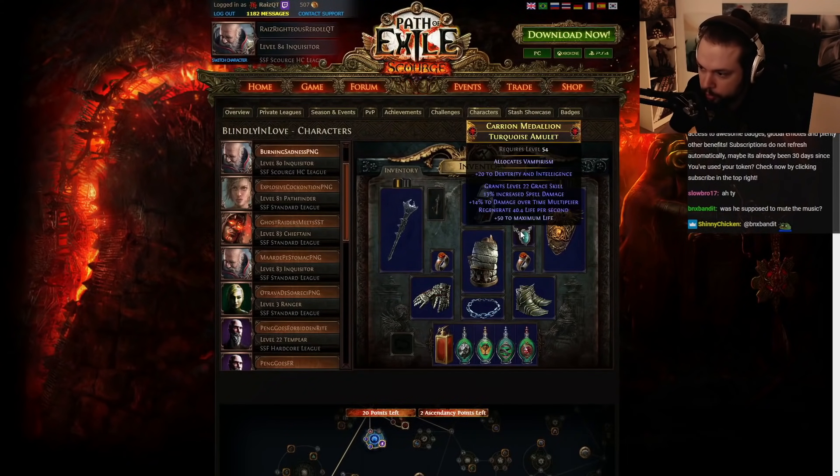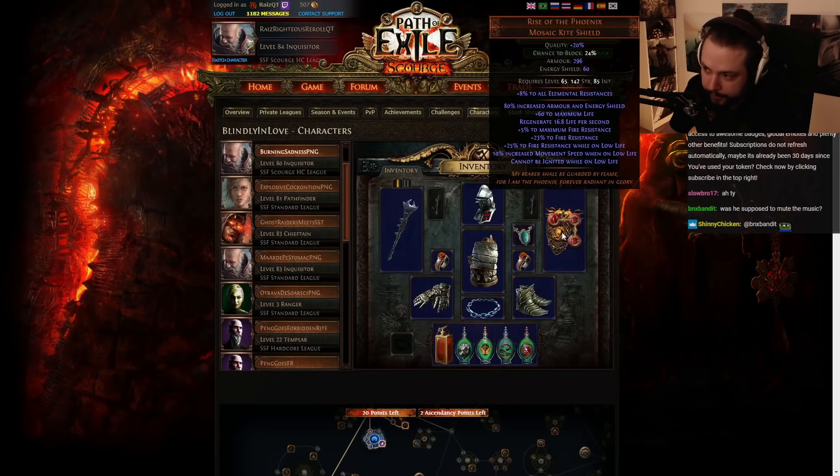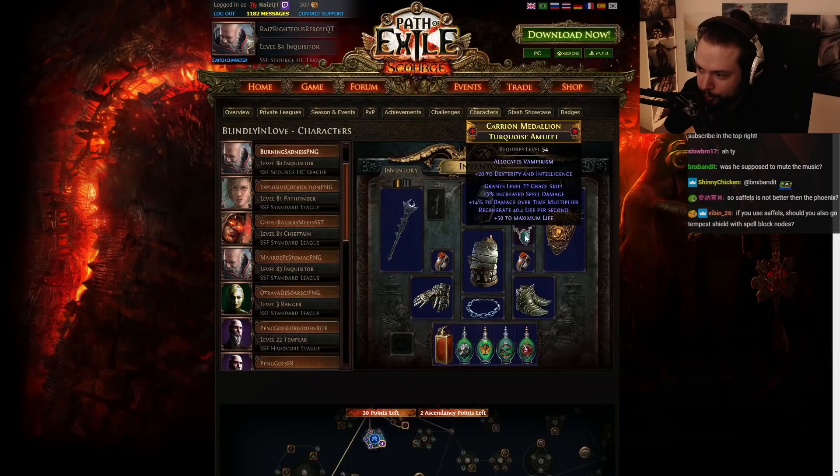I understand that Purity of Elements is most definitely helping out with resistances, but these gear pieces should be pretty improvable. You've got Rise of the Phoenix — I think it's a solid choice, but I think a Saffell's Frame is better. If you have access to it on SSF at such a low level, you should use it. But eventually, a rare shield with Max Res, an Aegis Aurora, or a shield with suppression, extremely high armor, or extremely high energy shield is just better. I would only ever really use Rise of the Phoenix for the endgame if you have a Lethal Pride, but I don't see that happening so early on.